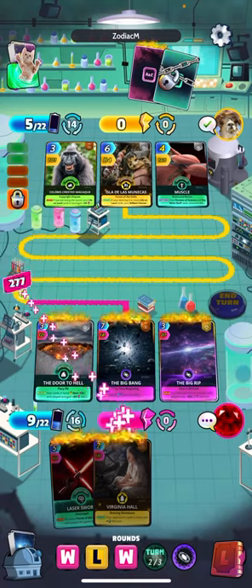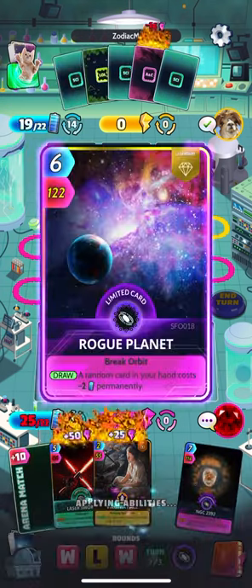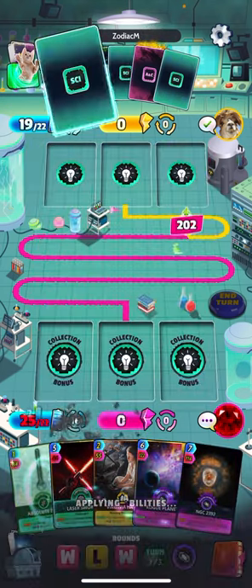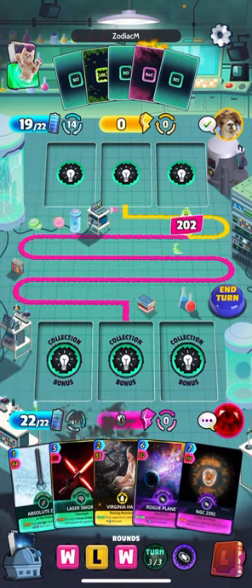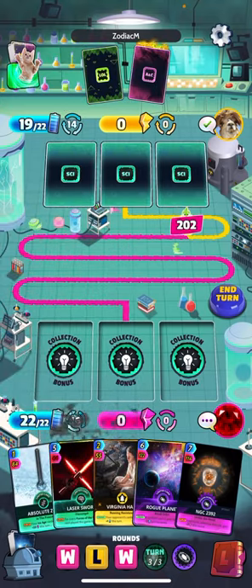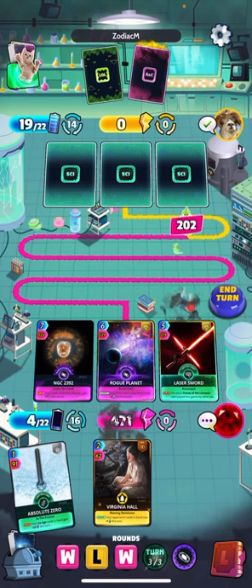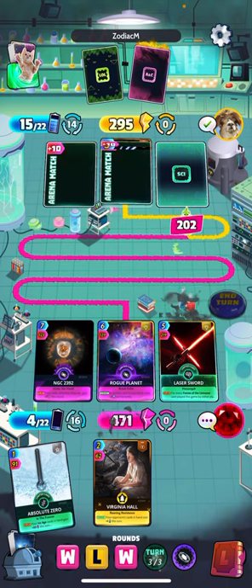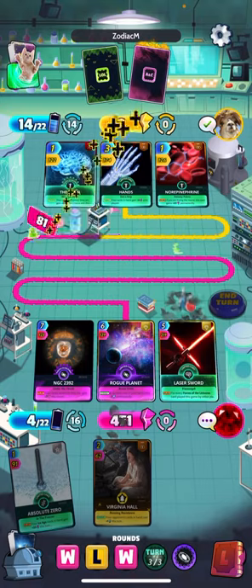Save it for the last round — or actually, this could just be the last round, maybe we play it now just to close it out. Yeah we can probably just close it out here. That's going to hit for about 212. So this would mean he'd need 670 or greater — I doubt he's got it. If he's playing all science cards, maybe Primates would have a chance but I really don't think his science cards would put out 600, that seemed a little unreasonable.